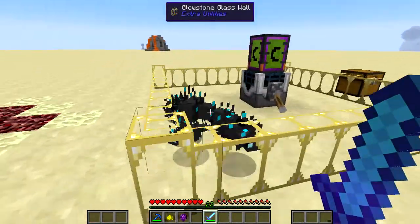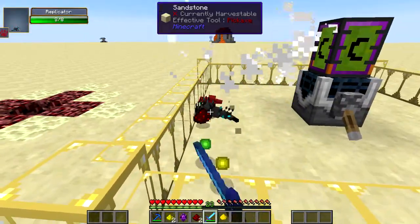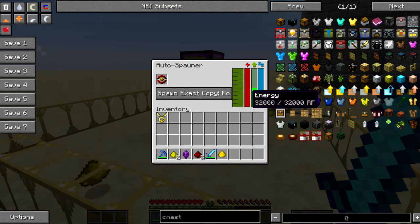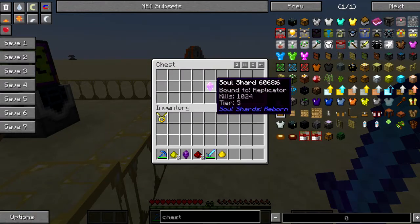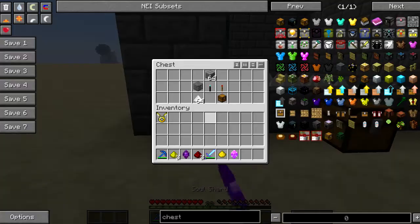Next, you're gonna want to find some replicators in the world and kill them a few times. I caught one in a safari net and used it in an MFR spawner system with mob essence and power. Then after you've killed enough of them, you're gonna get a tier 5 soul shard.